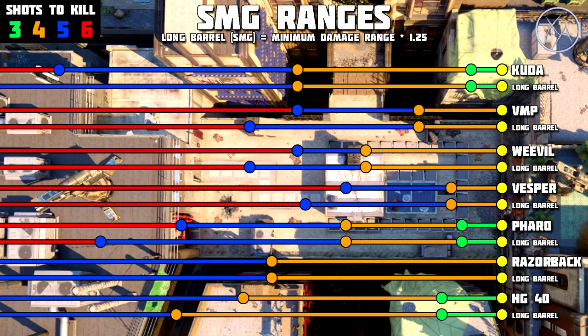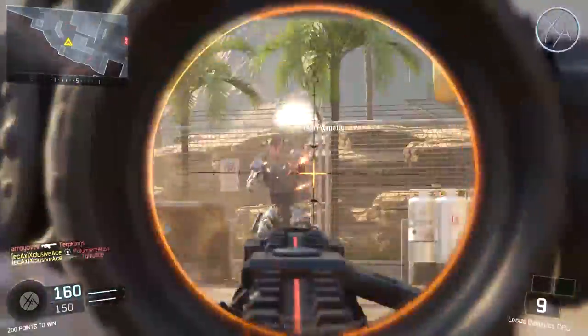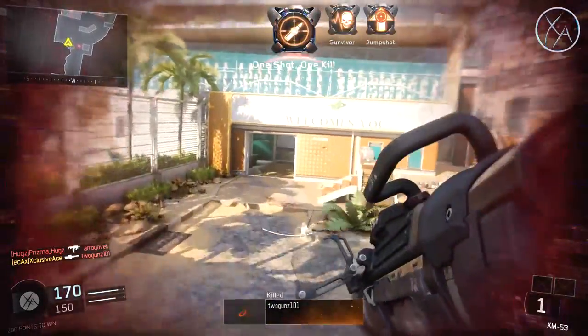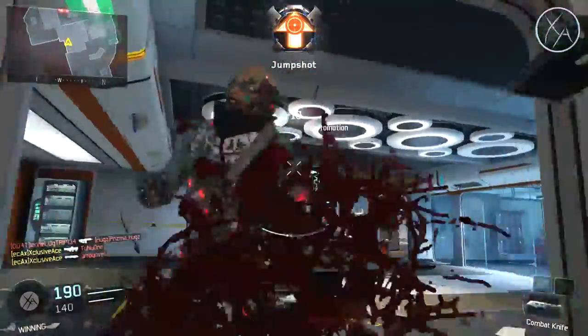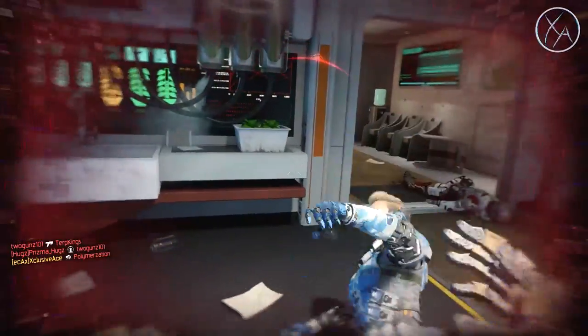So there we have it — the visual representation of Long Barrel on all of the SMGs. Based on this chart, in my opinion it's only worth it to use Long Barrel on the HG-40, and then arguably the VMP or the Weevil depending on the situation. Everything else is either a complete waste of a point or is going to help you in so few situations that you're better off spending a point elsewhere. If you enjoyed this type of video and would like to see it done for assault rifles and shotguns, please let me know. A like rating is always appreciated and don't forget to subscribe if you haven't already.